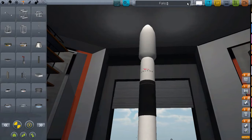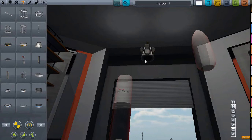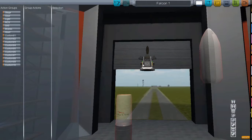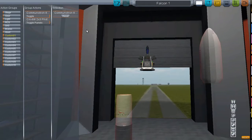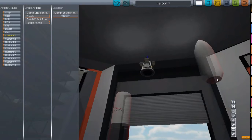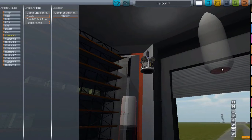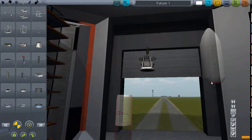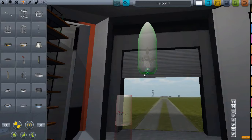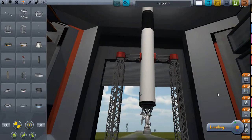Let's put some action groups for the satellite to make life a little easier. One will be the solar panels, and two will be the communicatrons. The lights are already tied to their button. That's your rocket — let's get out onto the launch pad, because that's what you all really want to see.